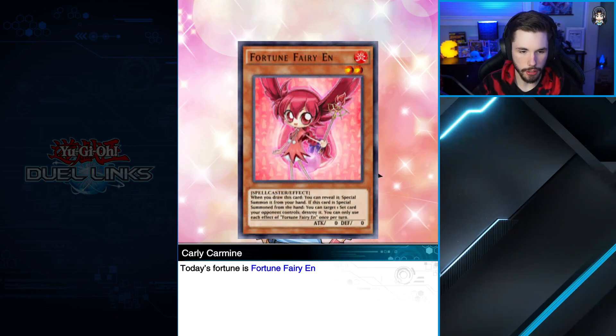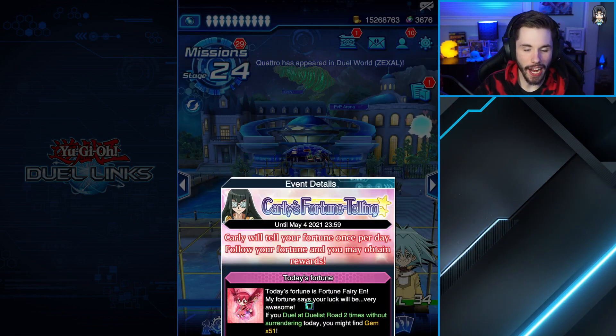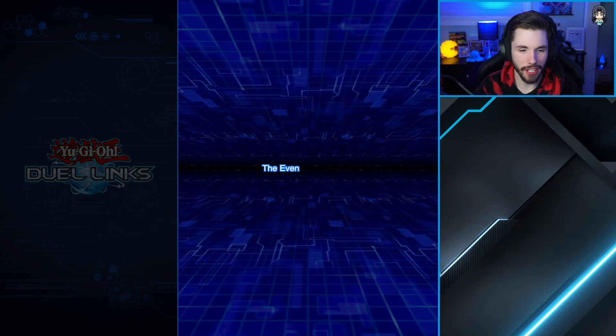We got Carly Carmine - what's up girl, how you doing. We got this event back; every time you log in you have a random fortune to get a chance for some gems. Wait a second - I completely forgot, this is not the Duelist Chronicle event, this is the Duelist Road event. My mistake!